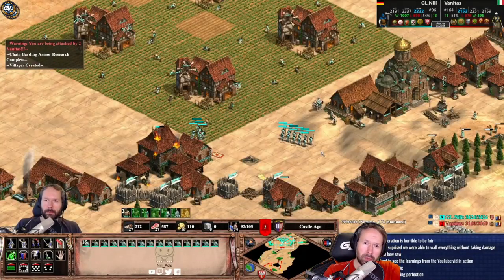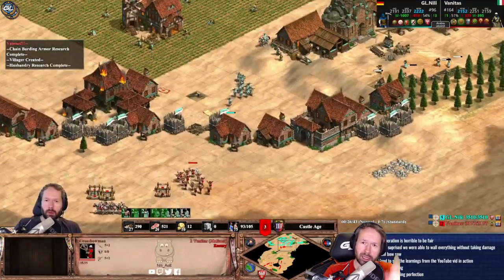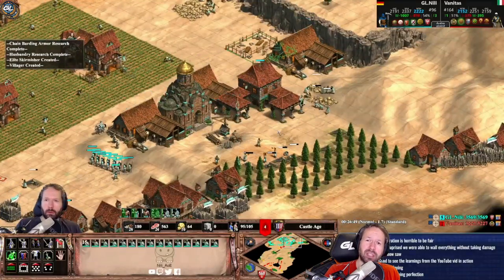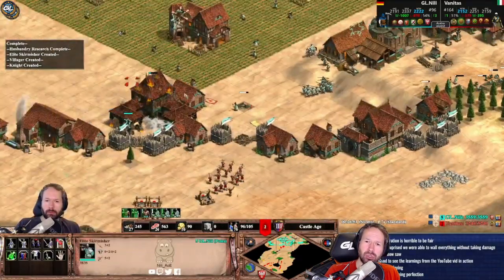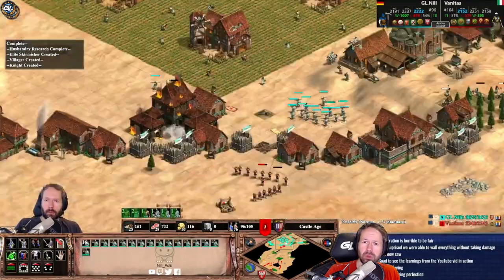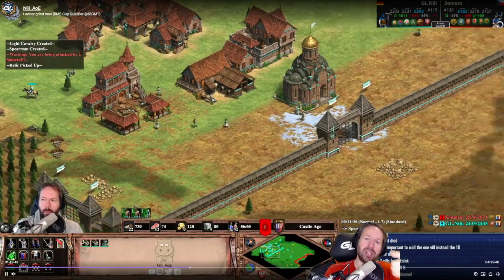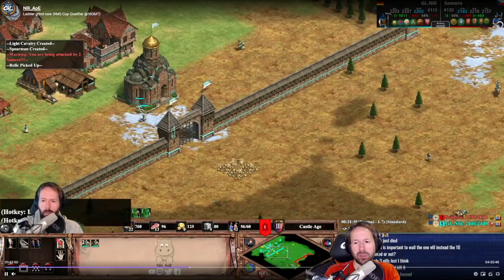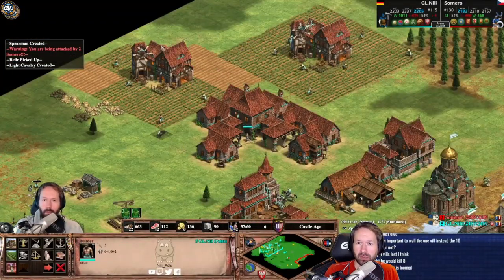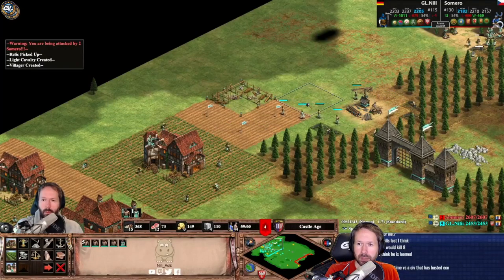Lesson two: if you play Poles and you want to have a beautiful farming economy like I do at the top here, then you want to build your two starting houses next to your starting town center. It simply gives you more space in the back. Especially on Arena, you want to do it because sometimes you're very limited with the back of your base, and lots of houses around there allows you to have beautiful farms in the back.